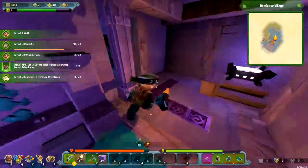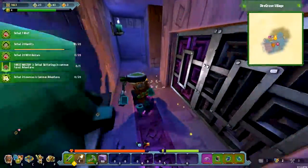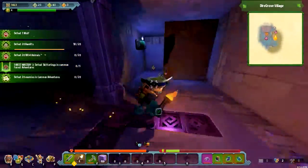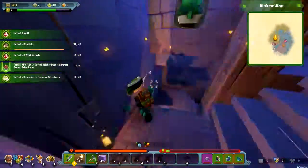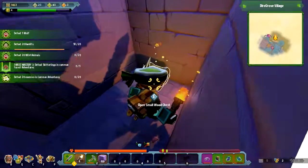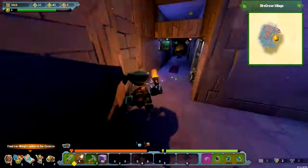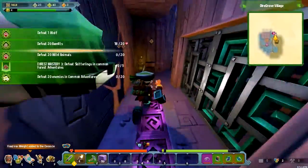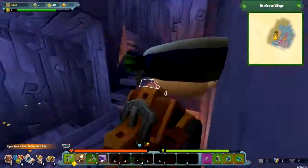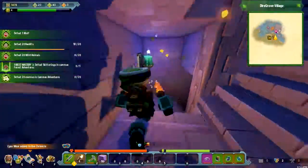Purple glass. You know, glass — like the one you have in your window. Chest. Oh man, there was Crow Stone in that chest. It's good for me actually — saved me having to mine it.